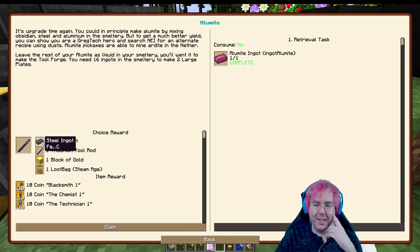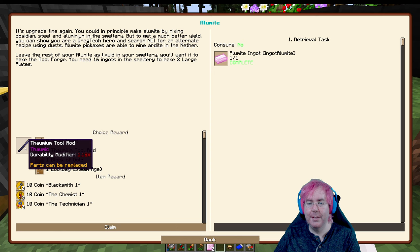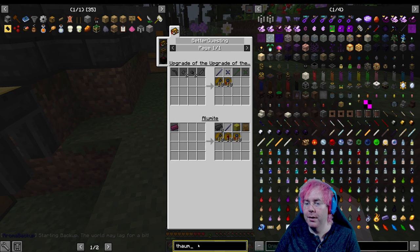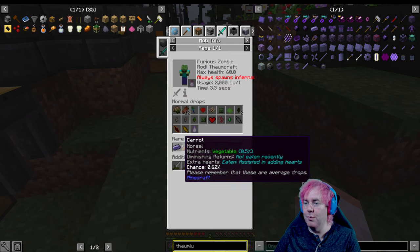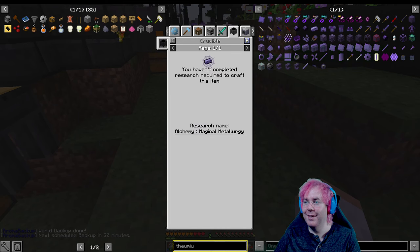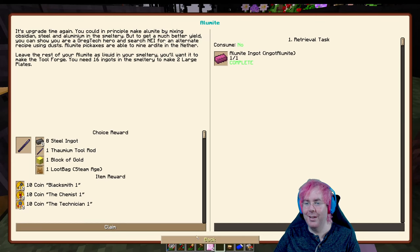We can choose eight steel ingots, one thaumium tool rod, a block of gold, or a loot bag. How do we even get thaumium normally? Searching... thaumium ingot, smelting from things. It is a rare drop from a furious zombie with 60 health - these are the things I'm afraid of. Normally you get thaumium through Thaumcraft researching. Maybe we take it just for the fact that it'll be a long time before we can get something else like it.